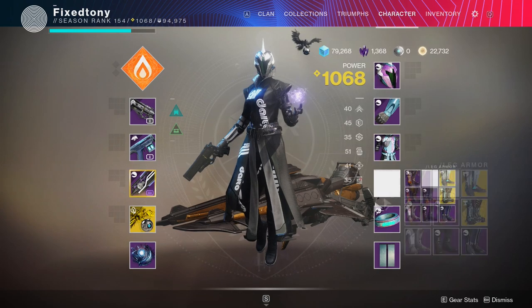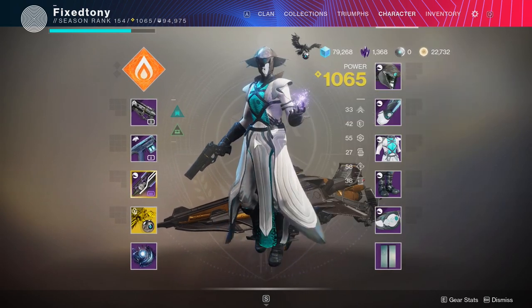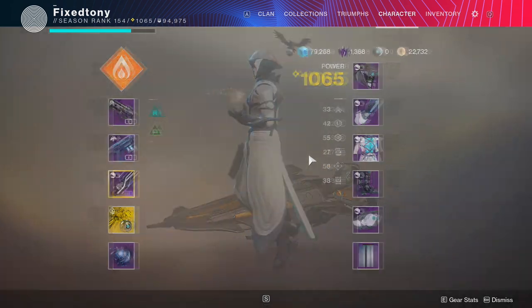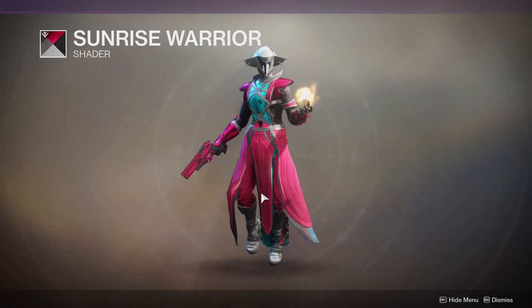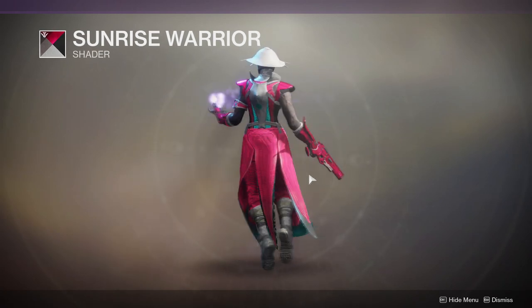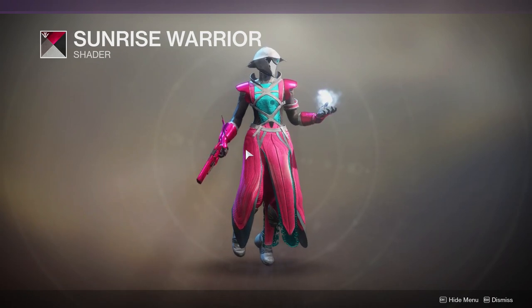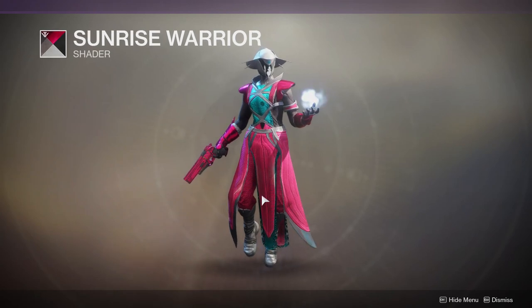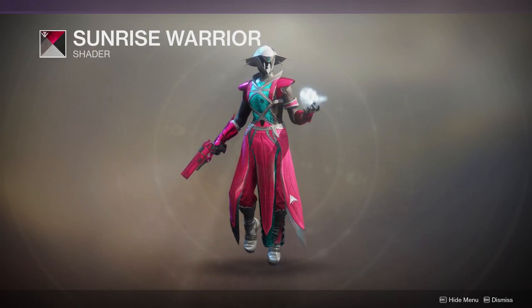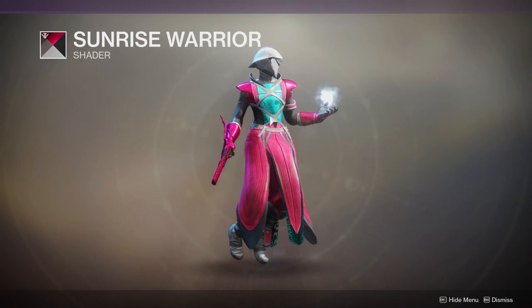I personally would probably never wear this armor aside from maybe the arms, and even then the arms change colors so if I'm going for an asymmetrical look I'd probably go for that. The helmet I like a lot — it looks really cool. I might scoop the helmet for other pieces. Now let's go to the Trials of the Nine armor, which I think looks pretty bad not gonna lie. There's a lot of blue and I don't think the helmet changes color at all.